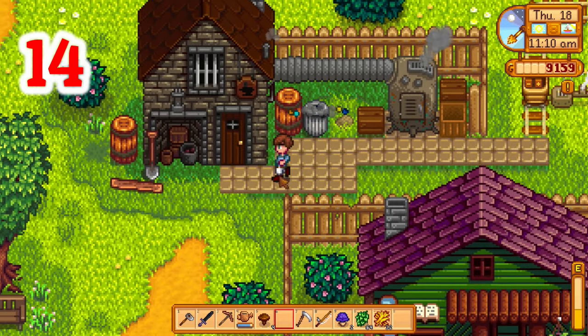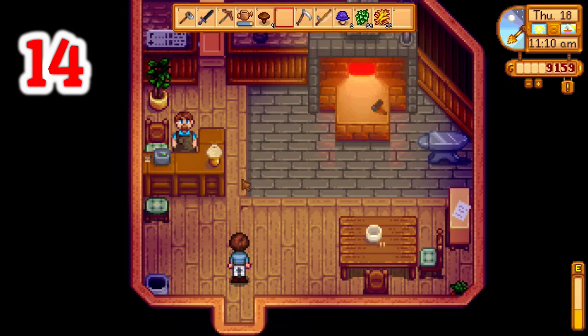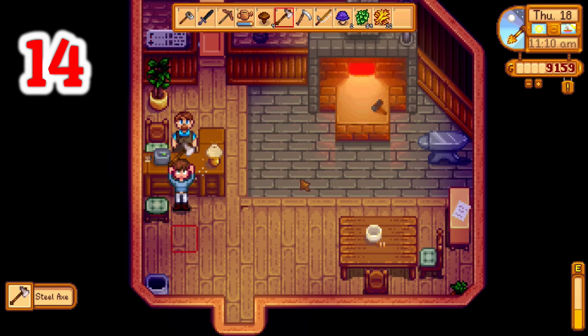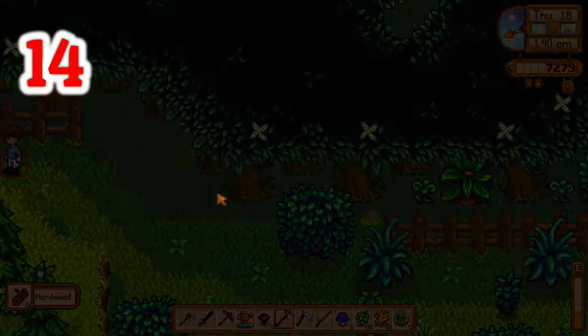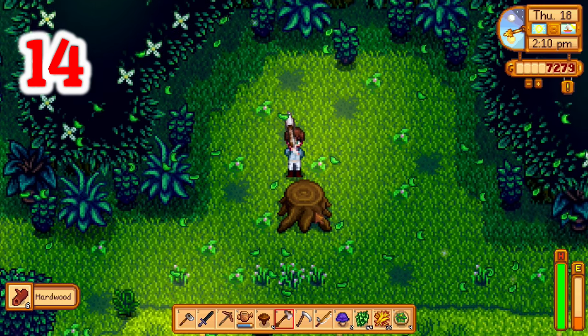Number fourteen: the secret woods. Once you get your axe upgraded to silver quality from Clint, you can chop down the log in Cindersap Forest on the northwest side to access an area that gives you consistent access to hardwood that respawns every single day, plus some other useful forageables.